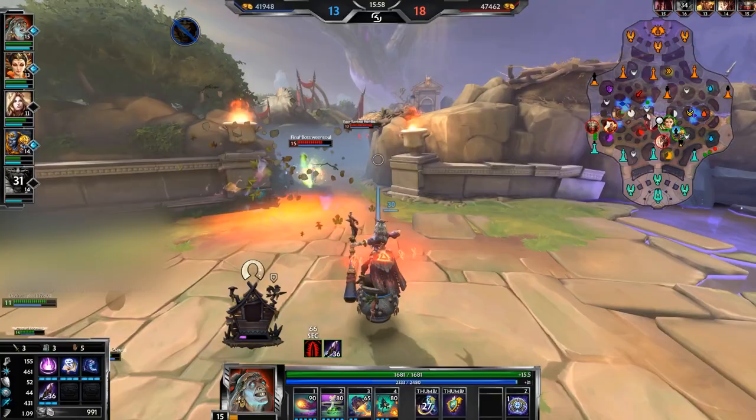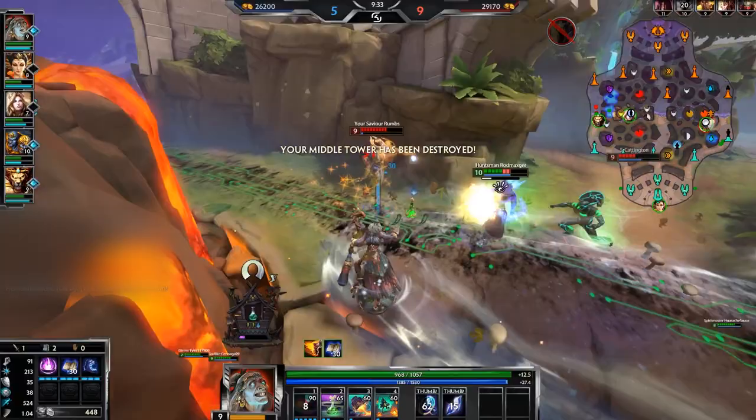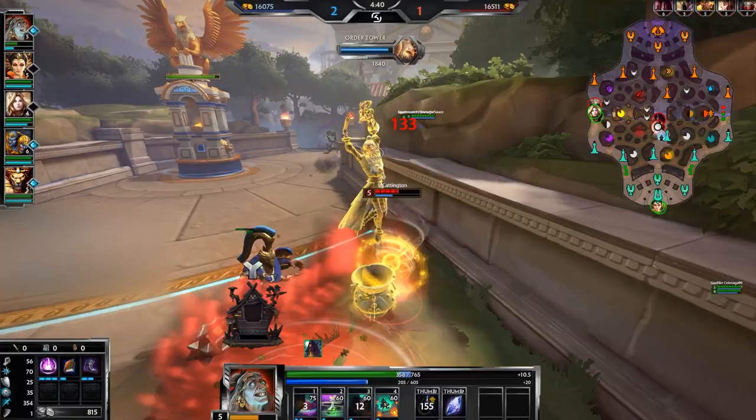Baba Yaga has an amazing kit. With the right build and the right potions, Baba is able to control the flow of a fight by slowing her opponents or outright killing them before they can retaliate. The damage she brings is incredibly solid for a fight, but she does need some help setting it up. Alongside a team with plenty of crowd control, Baba Yaga will shine.